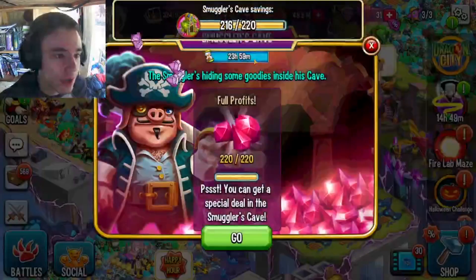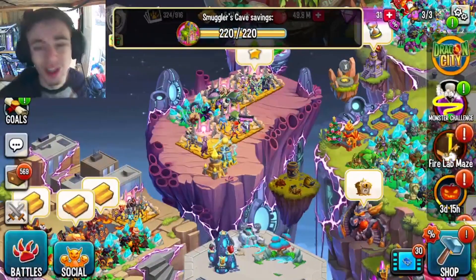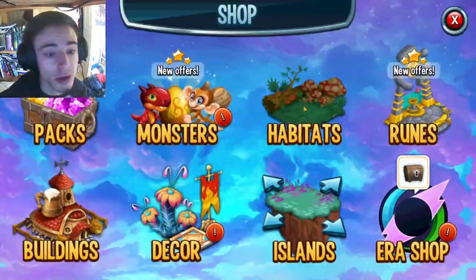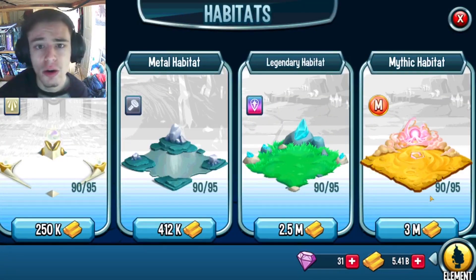Once you have some Mythics inside your hatchery, you'll realize you need a Mythic Habitat, because you cannot put Mythics or Legendaries inside normal Habitats. To find these Habitats, go into the shop, go into Habitats, and scroll all the way to the end. You'll see them both right there, and they do cost quite a bit of gold, but it isn't that hard to get that much gold.